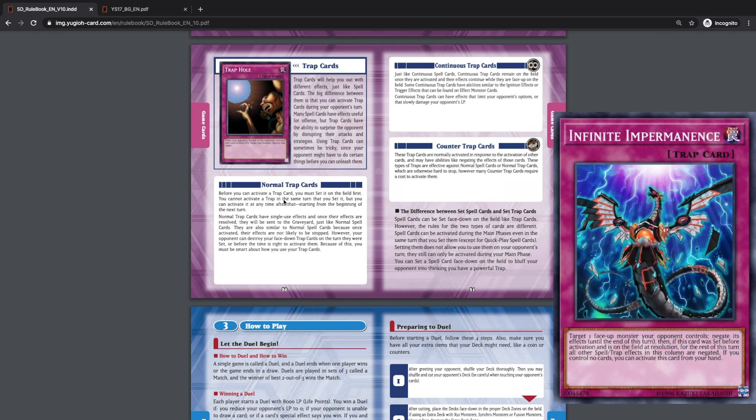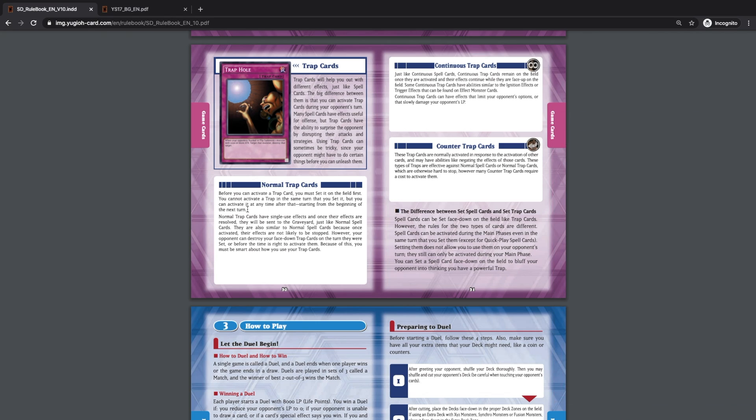Infinite Impermanence is one example — you can activate it from your hand, but only when you have no monsters on the field. It's a super powerful card that also negates a monster effect. Before you can activate a trap card, you must set it first, and you cannot activate it the turn you set it — only from the beginning of the next turn onward. Also, your opponent can destroy a set trap card on the turn it was set. For example, if you set Trap Hole and end your turn, your opponent can MST it in the end phase and you can't activate it in response.